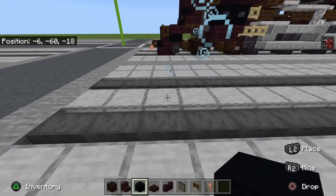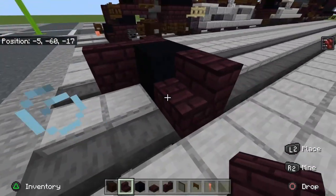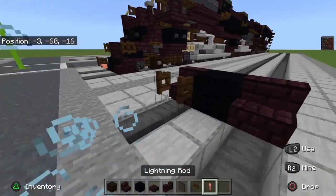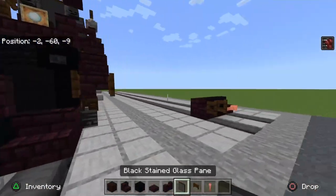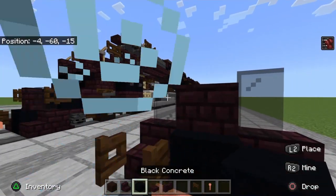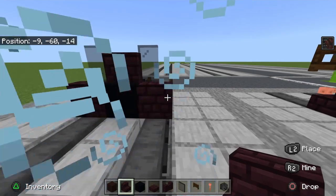Starting from wherever your first block is, place your black concrete there, then brick stairs here and here. If you are building this on Java Edition with a debug stick, you can make them appear like a corner. Take out your dark oak fence gate and open it. Take out a lightning rod — this is the air hose. They usually hide the coupling back in the plow so we won't have to worry about that. Take another brick wall and place it on top.